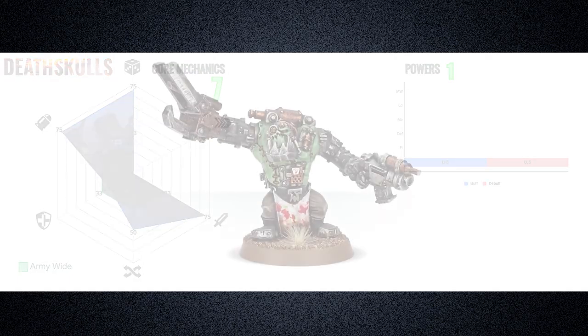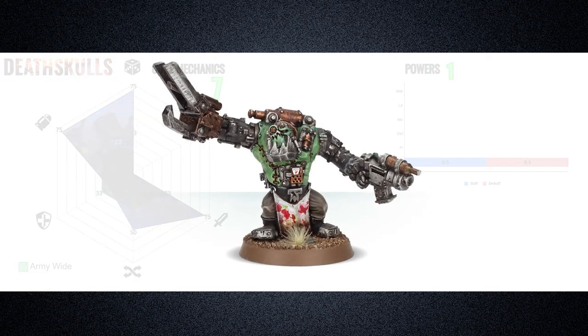The Deathskulls have access to Mad Doc Grotznik, who is a named Pain Boy. His unique perks over the standard Pain Boy include his ability One Scalpel Short, which forces him to charge the nearest unit at the start of the charge phase if he is within 12 inches of an enemy unit and not within 3 inches of an Orc infantry unit. He also has a Cyborg body, giving him another layer of defense over the standard Pain Boy.